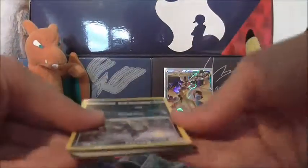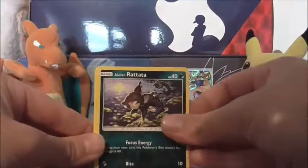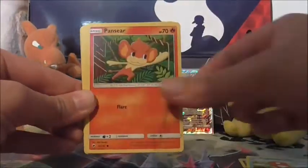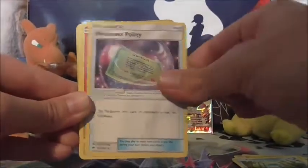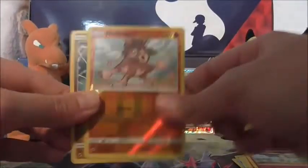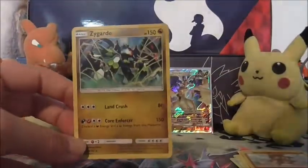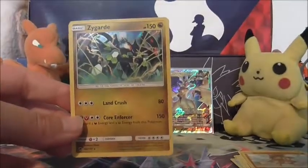Final pack is our Burning Shadows pack. Let's see if we can get anything from this — I'd be amazed if we do. We've got Alolan Rattata, Magikarp, Pansear, Cutiefly, Panpour, Electric Energy, Weakness Policy, Heatmor, Curlier, Reverse holo Mudbray, and the rare — oh, we did get a holo! So a holo and a GX pull from this blister pack is a much better pull rate.